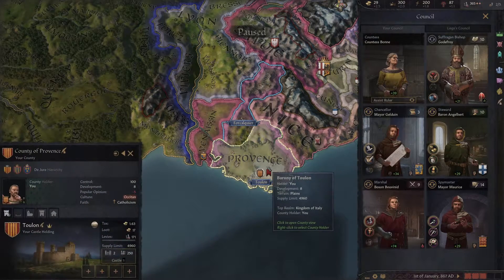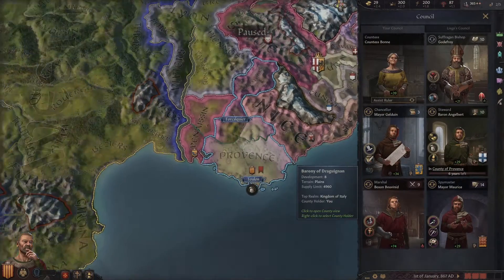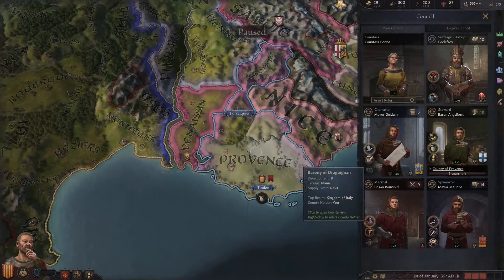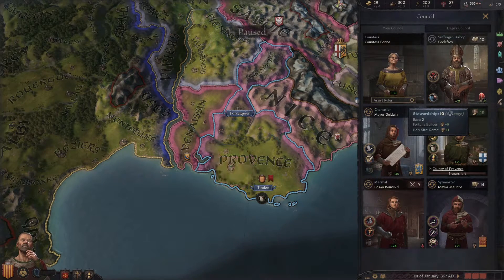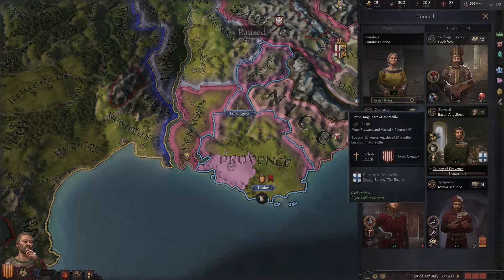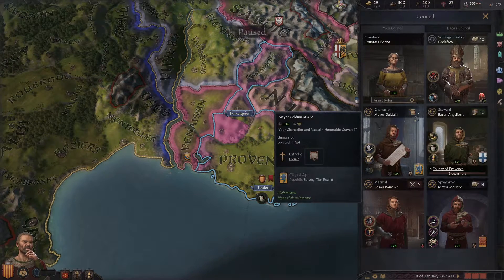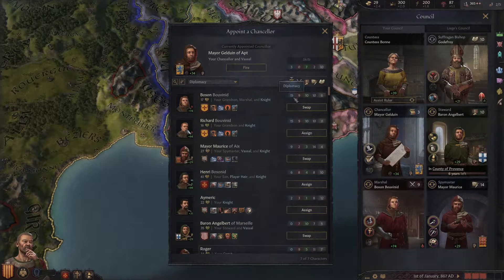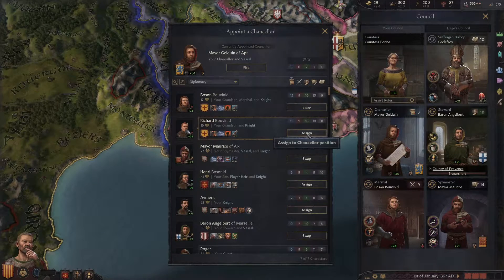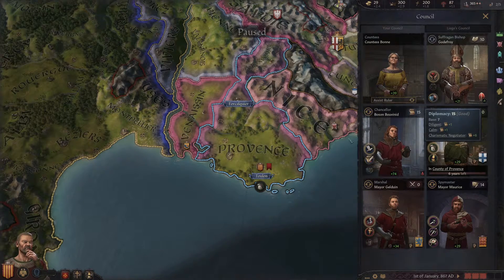He could actually be working on developing the capital instead. A more developed capital is a long-term investment, so we're going to have this guy developing the capital. But more importantly, we can switch these people out — we're not forced to keep these councilors. A 10 is not that good. If we can get someone with a 20 in stewardship, they'll have less negative side effects and do a better job. This current diplomat is a 3 — absolutely terrible. We could have his grandson in here giving us a 15, which seems like a much better idea. Let's have the grandson do this. Our grandson now has higher diplomacy.